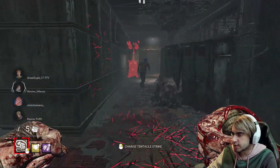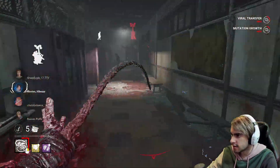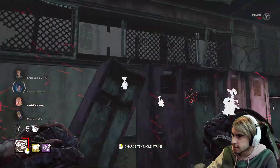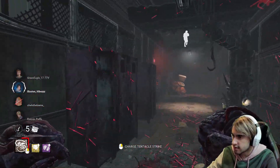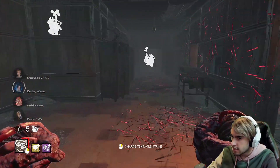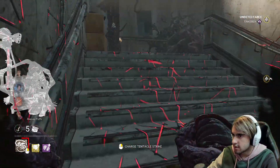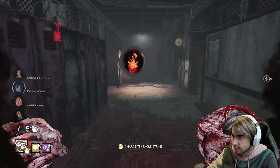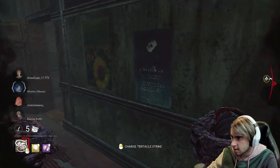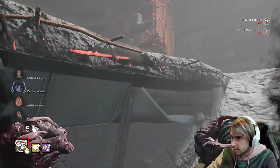We're going for tier 3 super early. Remember, our build is mainly end-game and that's where I think Nemesis shines. I wanted to wait until tier 2 to break the pallet, but we're pushing for tier 3 fast. Corrupt Intervention is going to do its job and keep people off gens for a bit. Now we have Tinkerer — I'm going to let that gen go, I don't really care.